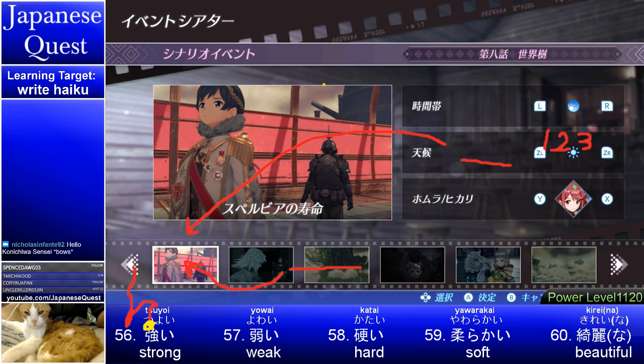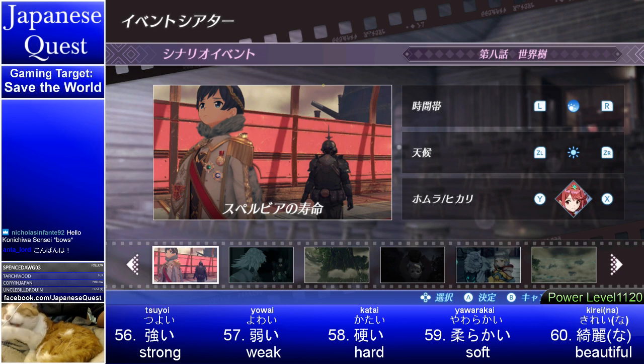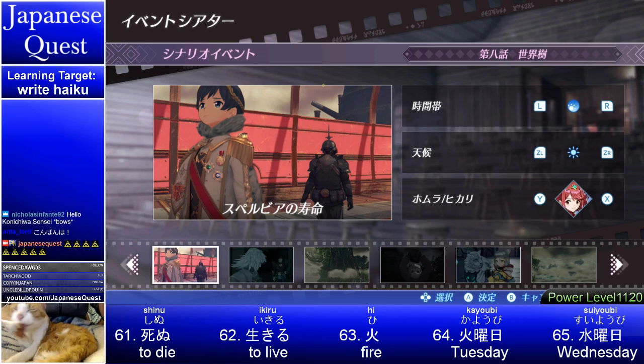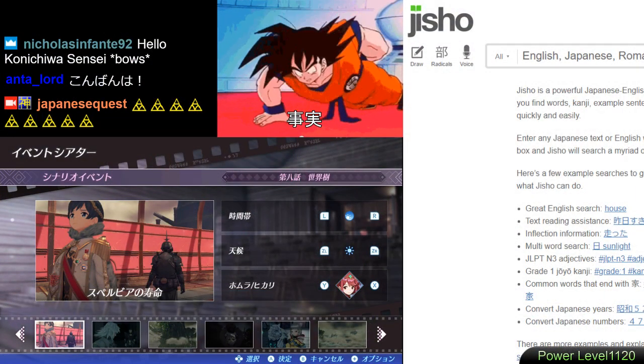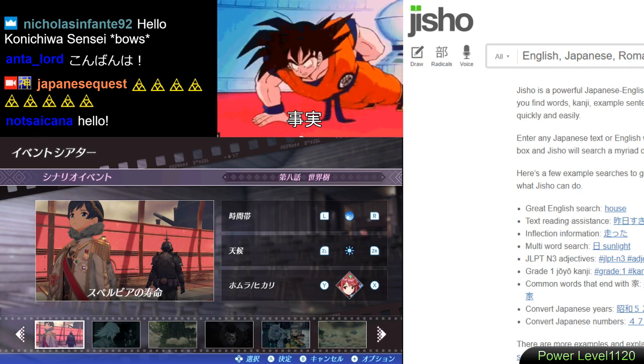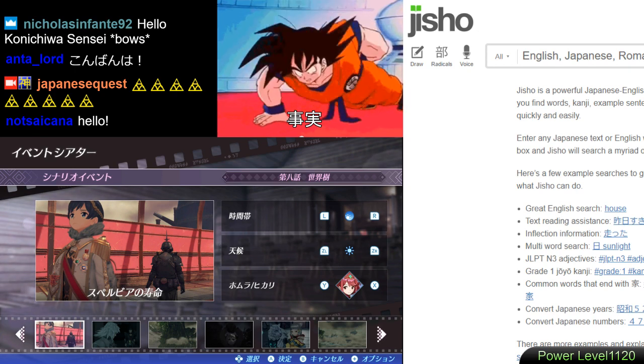Konnichiwa! Hello! Minna, yoko so — Japanese Quest away! Welcome to Japanese Quest. Today the journey continues. We have a new emote — you can see the title on Twitch; on YouTube it might be a little different. New emote for when we learn new sentences. The goal today is to spam that emote. It is a triforce symbol.